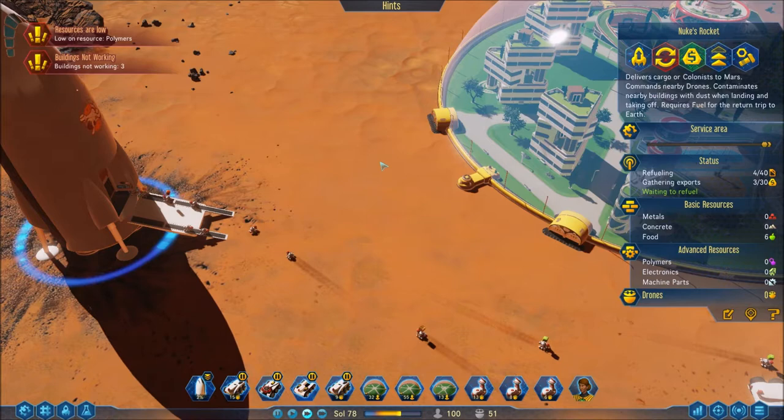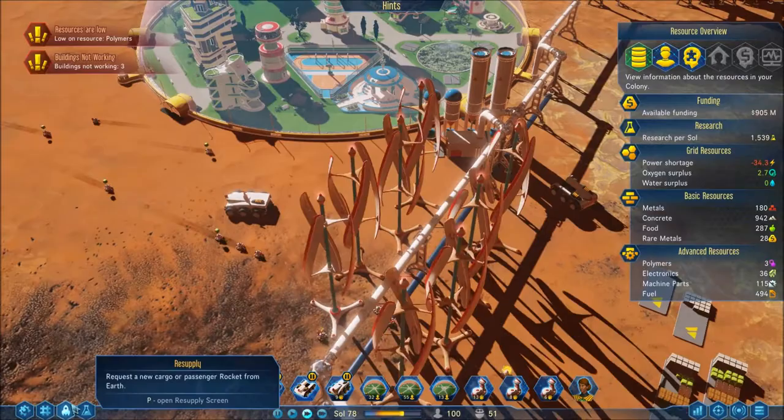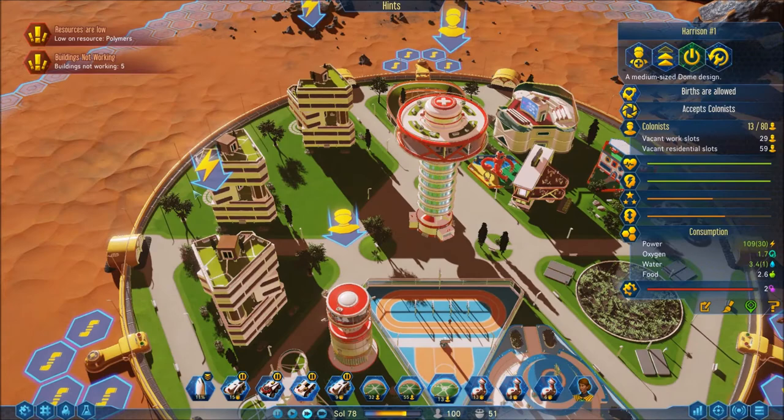As soon as this thing is fueled we're gonna get it going. Polymers are coming up slowly. My issue is that I don't think I have enough production in place, but when I bring these colonists in we should be good. I put this at a high priority, one person working there. Nobody in the security station — what is the deal here?